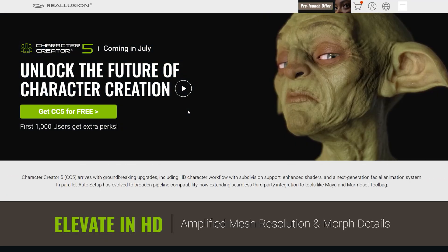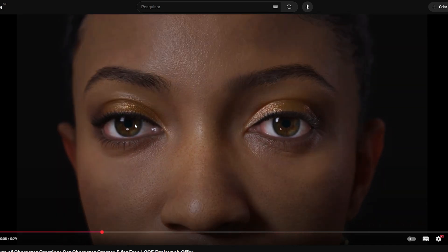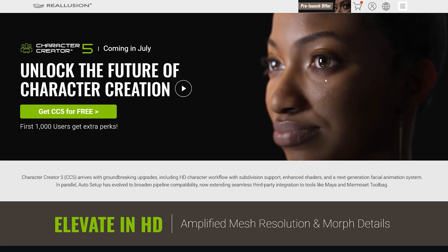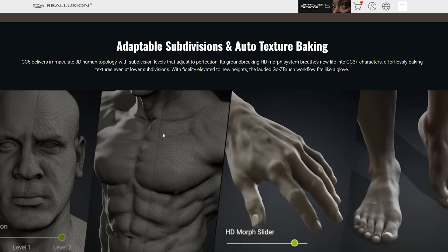You can check the pre-order link in the description. So, what's new? What are the main improvements? In the new teaser we can already get an idea of what's coming. The close-up shots of the characters show that facial expressions have made a huge leap in quality compared to CC4. The product page lists all the big features we can expect.